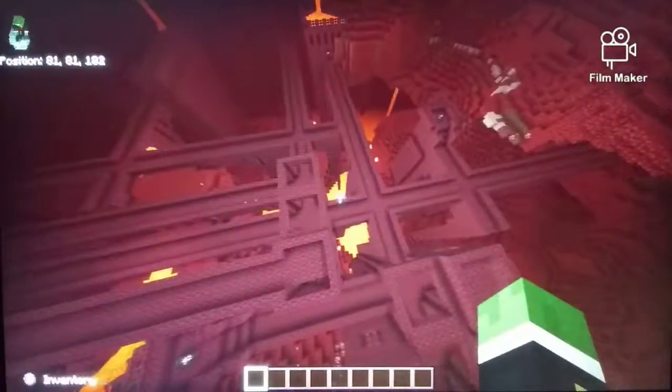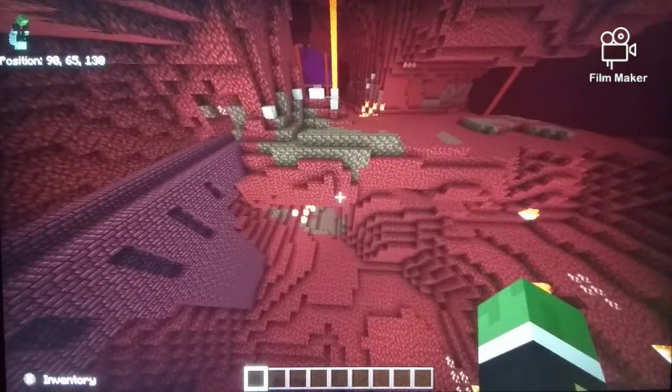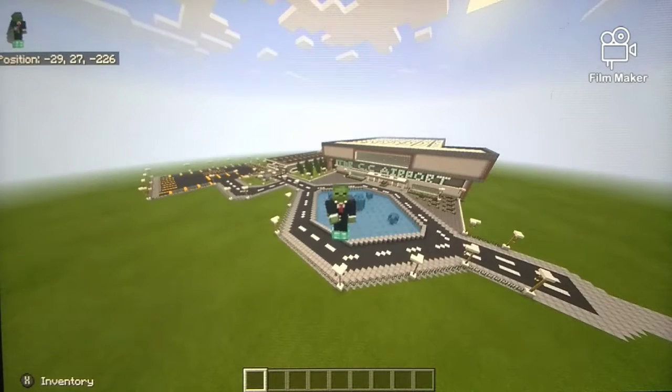Once you go along the inside of the bridge it'll lead to the castle, where this is going to be the factory and other things. So there you guys have it — the update on Creative City and mainly the Creative City airport.